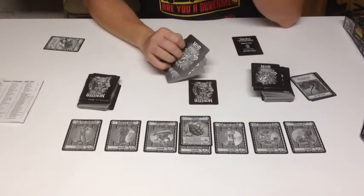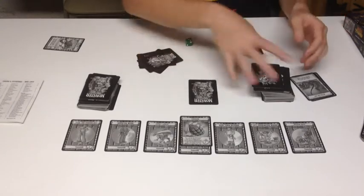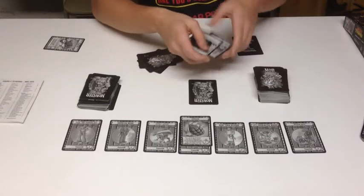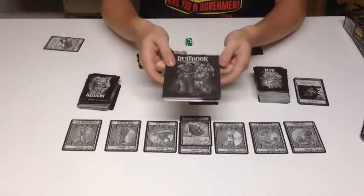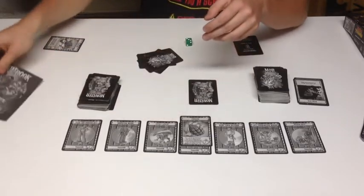Other than that, the game is incredibly simple. You just go around and the first person to 30 points will win the game. If you run out of mob cards, you just shuffle them back in and keep playing. It's a very, very simple game, despite the fact that the rule book is very wide — it just covers every aspect of the game.